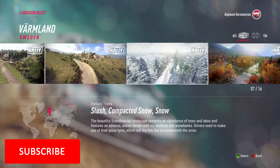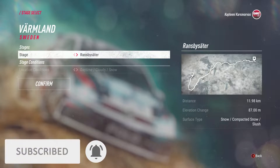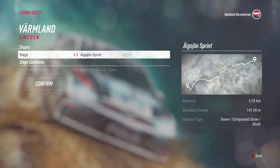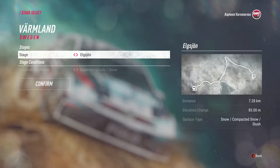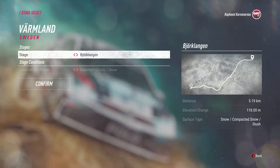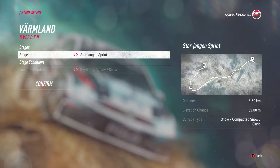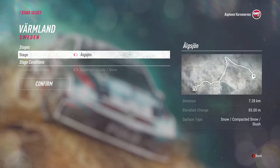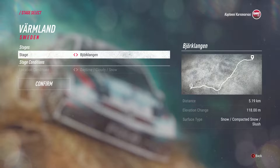The Sweden track is of course a snow track. Here are the options: Ransby Salter, Hamra, Lysvik, Norra Skoga, Elsjansprint, Elsön, Storjangen Sprint, Reverse, Björklången, Östra Hindsjön, Storjangen Sprint, Sköksralit, and Egelsjön. Let's take one of these — I'm going to go with a roughly five kilometer long track.